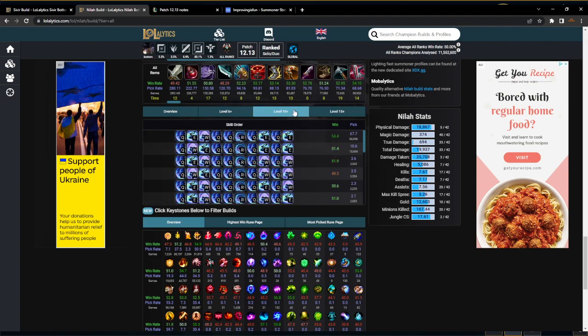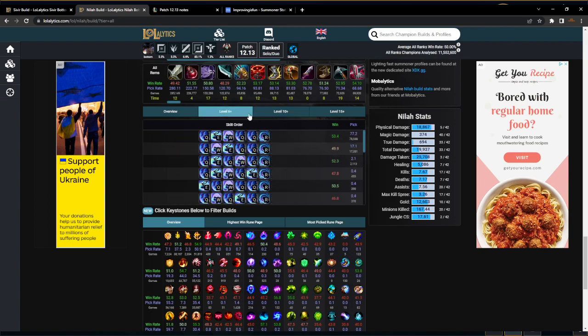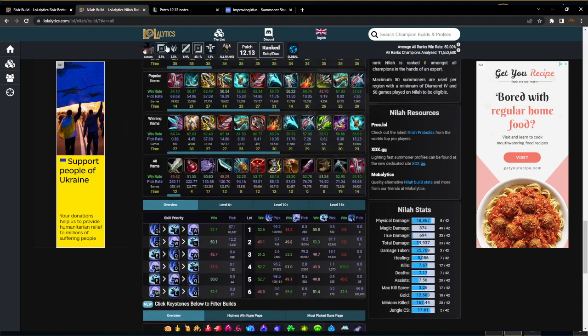At the very minimum it's going to be some kind of a mix and match where you put like three points into E and then Q-max — that's the minimum. But in my opinion I think E-max is better and we'll get into that in the video.